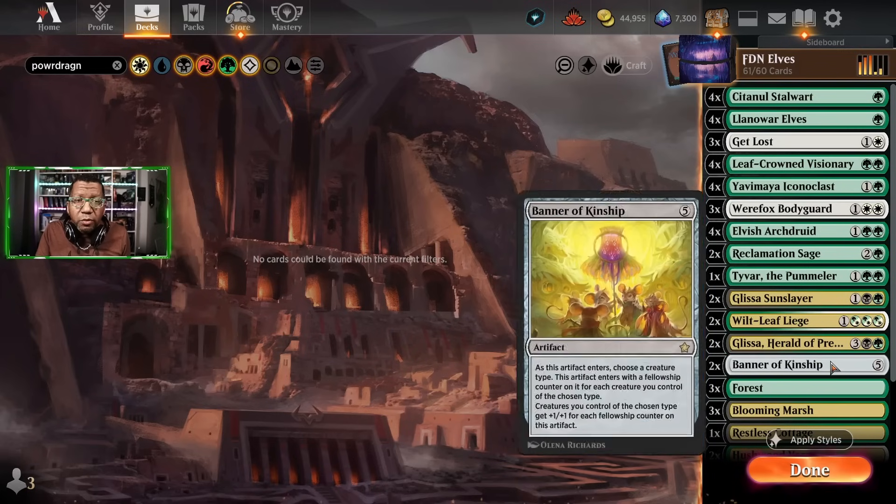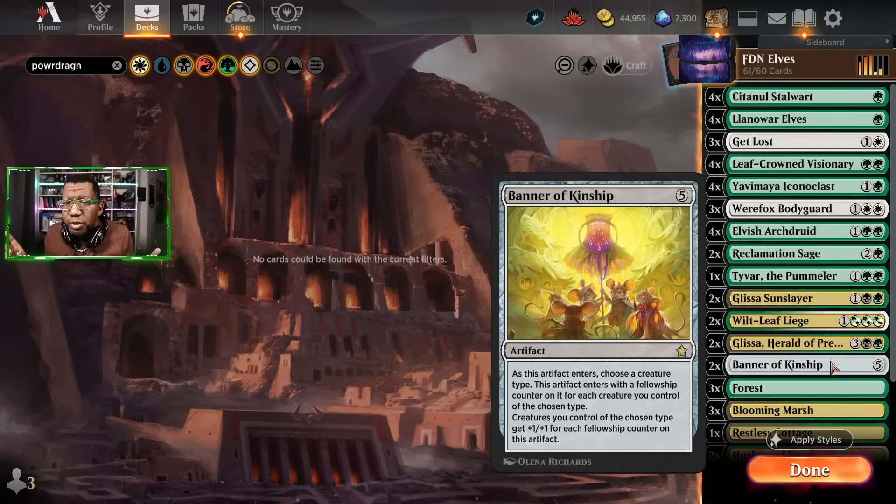This is a card I think a lot of people have slept on, but we're going to try two Banner of Kinship. This list has something like 33 creatures, so even if we land this on turn two or three, that's going to be enough in a lot of cases. Worst case scenario your board gets swept, and now everything you play after that is going to be bonus by a couple of points — which is a big deal, especially if you have haste creatures.